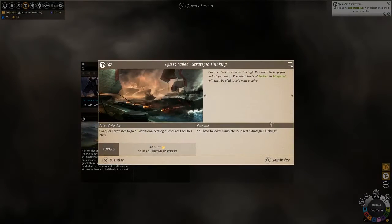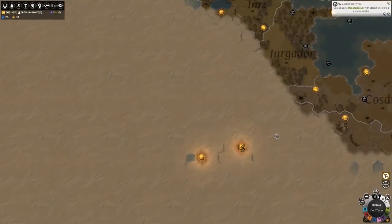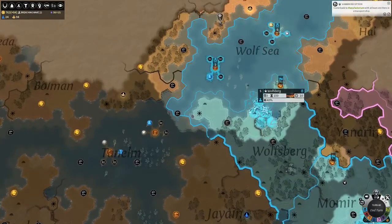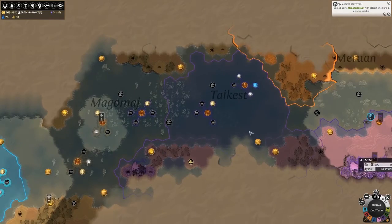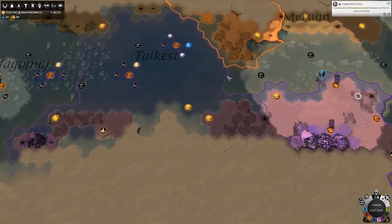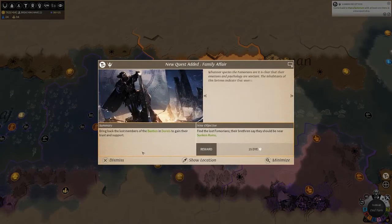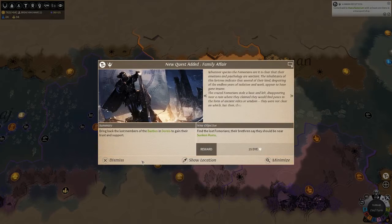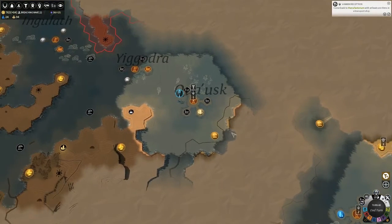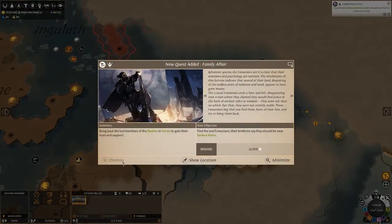Search two ruins in Estor — fails strategic thinking. I'm never getting there. Oh, that's why we're starting to fail some of these things. The Forsaken — I can actually get that one. I think it's because I hit parley with a couple things.